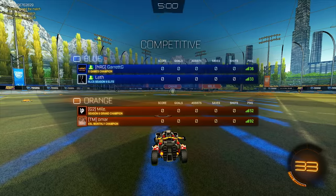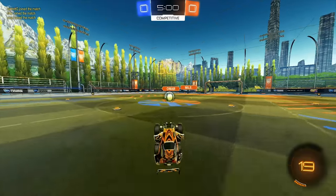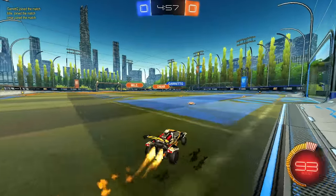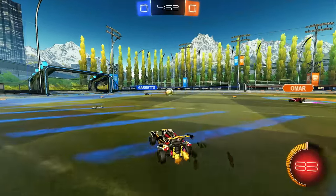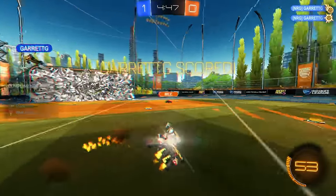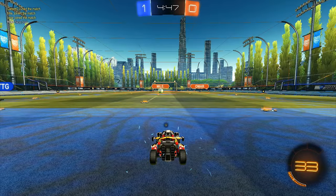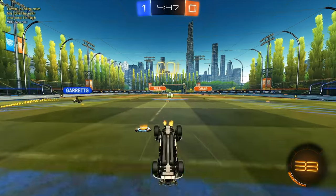Alright, can we get our revenge? We get the same players — I think we've gotten a good idea of their game plan so we should be able to handle it a little better this game. A lot of their getting ahead was from those early air dribble bumps, so as long as we don't overcommit it should be a better situation. Give me a good shot — great shot, good placement. Places where we accidentally roll the ball into their defense — better to just hit the ball around them and put it in a situation where we can recover.